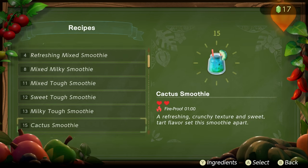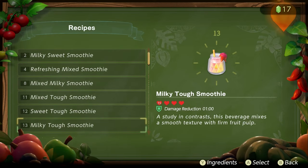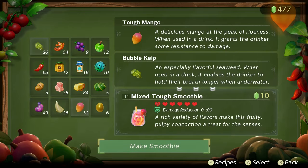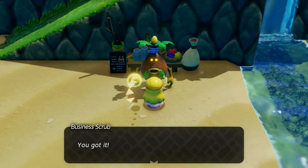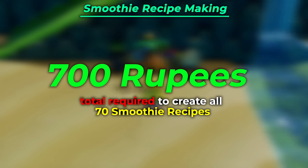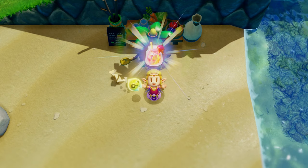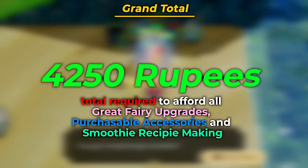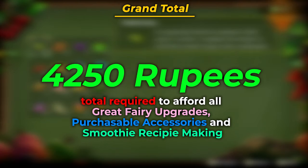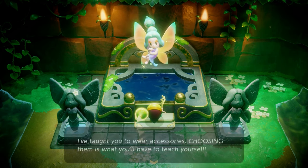The only other major expense is completing the entire smoothie and potion recipe list, which costs 10 rupees to craft each one. Since there are 70 recipes total, that brings you to 700 rupees. So with fairy upgrades, accessories, and recipe making, the grand total comes to 4,250 rupees — not including any extra potions or side purchases. But this is all you need to max upgrade in the game.